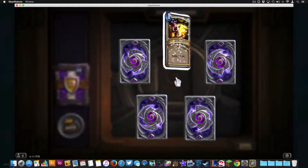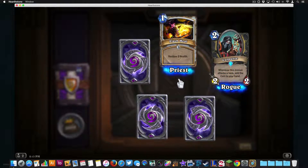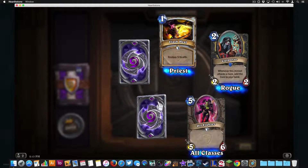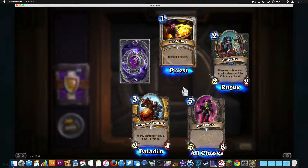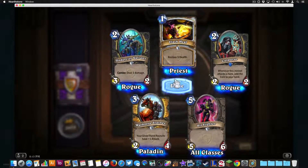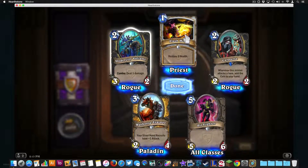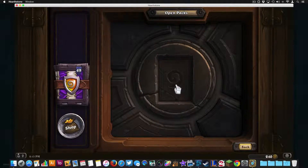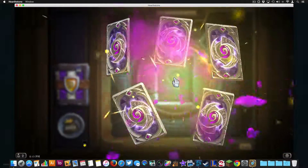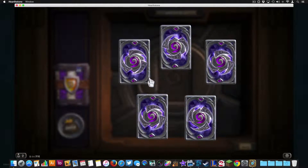Let's start with the top one and work our way around: Flash Heal, a rogue card, Pit Fighter, War Horse Trainer — I don't really play paladin but okay. Another rogue card. Classes I don't really play are priest, rogue, and paladin. That's one pack. I can hit spacebar to throw it in — that helped with the lag a little, so we're going to do that.